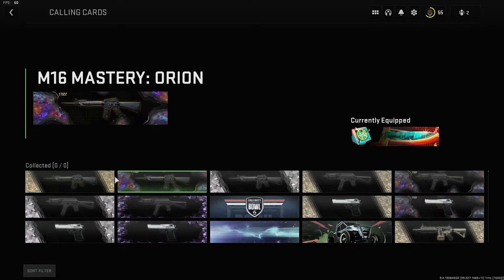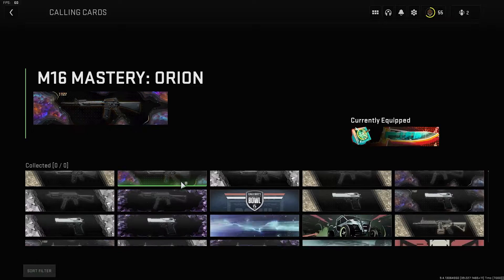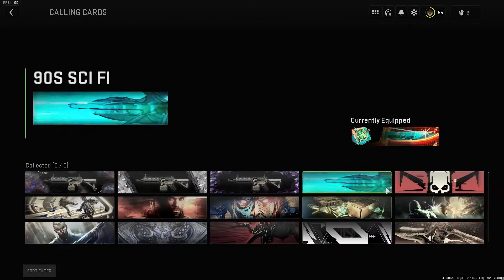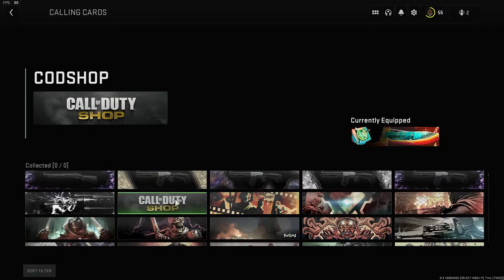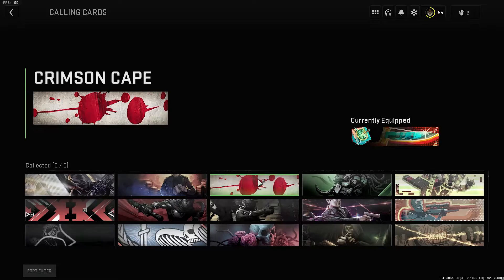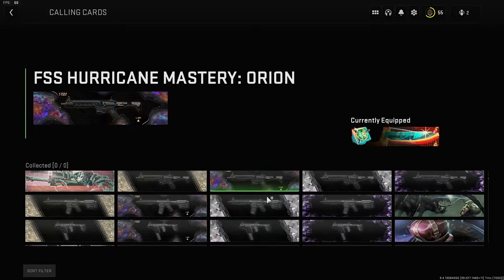It seems like the Mastery Calling Cards are all animated. This is the M16 Orion one — that looks really cool. Call of Duty Bowl there, some sort of vehicle one there. Yeah, there's a lot of really cool calling cards. There's a Call of Duty Shop one, quite interesting. Some sort of Crimson Cape, and that's some sort of anime one there.